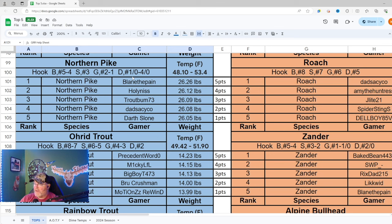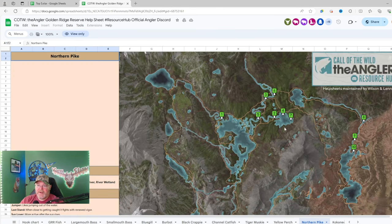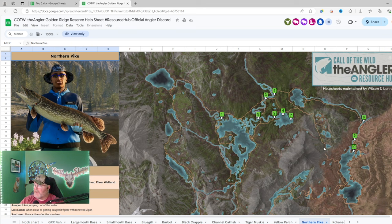In the official Angler Discord, when you pull up the help sheet for Golden Ridge and click on northern pike, there are 10 different spots where you can catch a diamond pack. We are currently at spot number four, and spot number seven is also good. You can summon a jeep, go down through here, get a boat, and come over here.